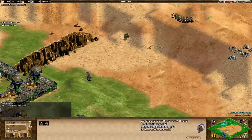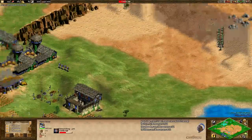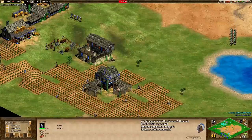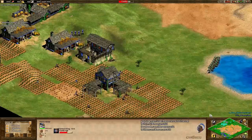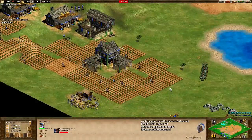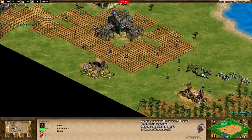Chris had better get some serious damage done soon, because his opponent Halen, the Blue Huns player, is on his way to the Castle Age at approximately 50%. If he can defend against this scary army of skirmishers, he will survive and be able to do a lot of damage to Chris with those knights. Another thing that makes knights so strong is that you don't need to research any technologies for them to be super good right off the bat — they're just good immediately. Once you build the stables and get to the Castle Age, you can start producing knights and just run roughshod over your opponent. These skirmishers won't really do anything to them.